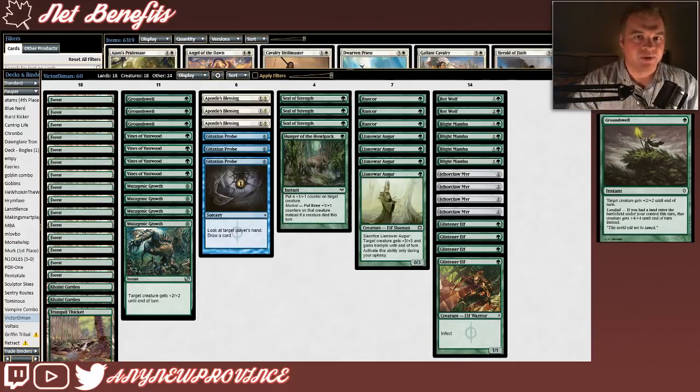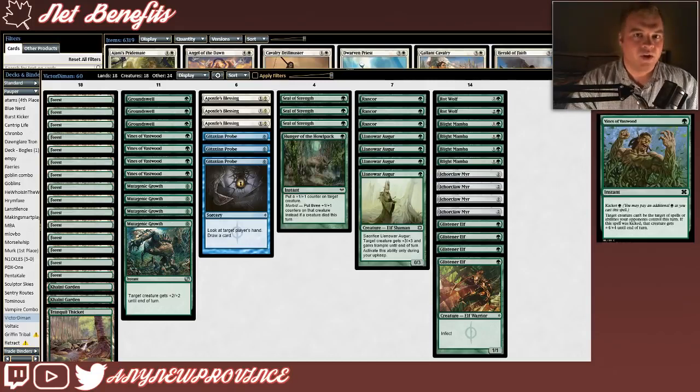Our next package is full of instant speed pump spells that we're going to use in combat to try to get our opponent as early as turn 2. First, Groundswell costs 1 green for an instant that gives target creature +2/+2 until end of turn, but it also has the Landfall ability — if you had a land enter the battlefield under your control this turn, that creature gets +4/+4 instead. Groundswell is a massive pump spell for only 1 mana. Next is Vines of Vastwood, which costs 1 green with Kicker green. Vines makes it so that target creature can't be the target of spells or abilities your opponents control this turn — not Hexproof, which means you can also cast it on your opponent's creatures to counter their own pump spells or auras. With the Kicker cost paid, Vines of Vastwood also gives the creature +4/+4 until end of turn.